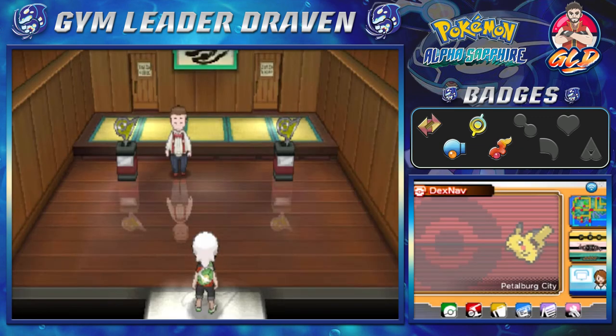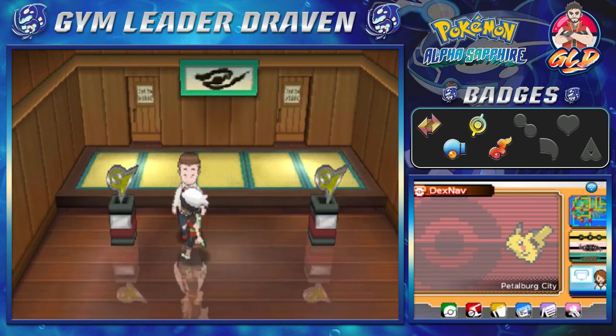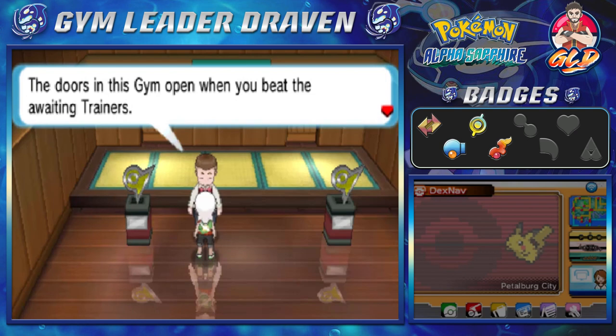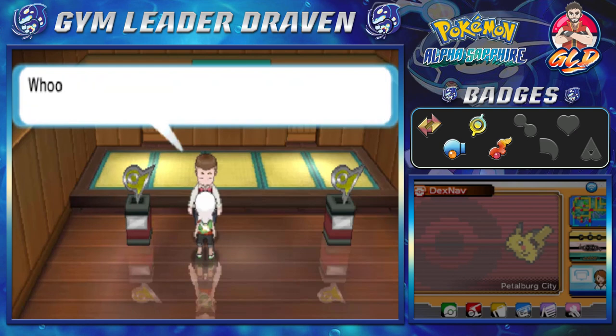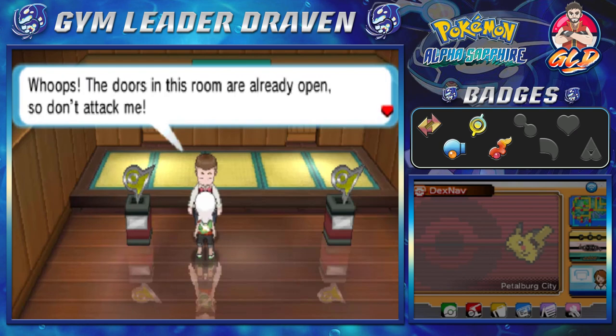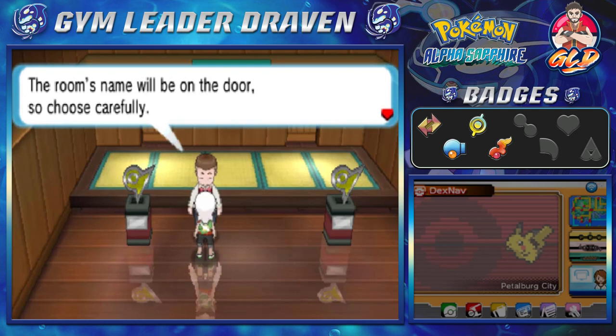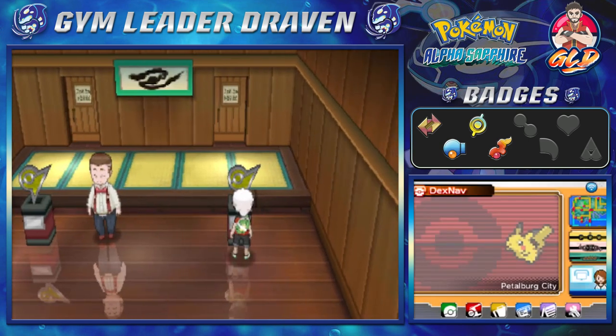Here we are in the Petalburg Gym. The NPC says the doors in the gym open when you beat the awaiting trainers. The trainers of the Petalburg gym use all kinds of items. The door on the left leads to the speed room, the door on the right goes to the accuracy room — the room's name will be on the door, so choose carefully.